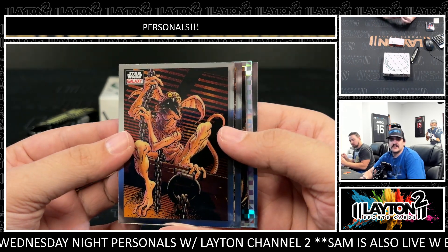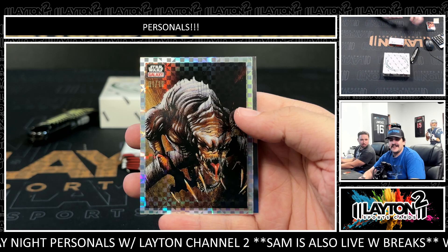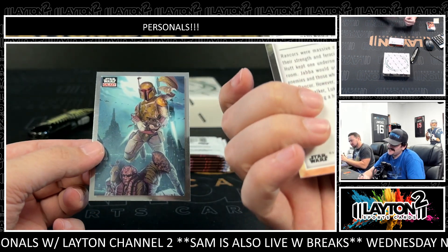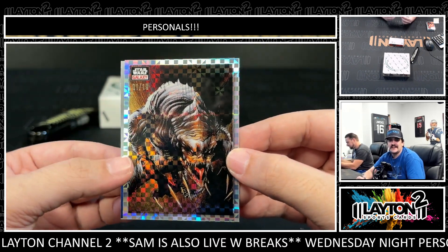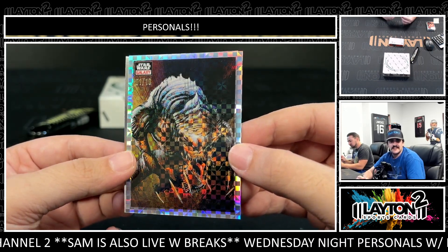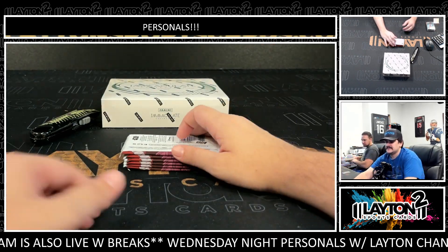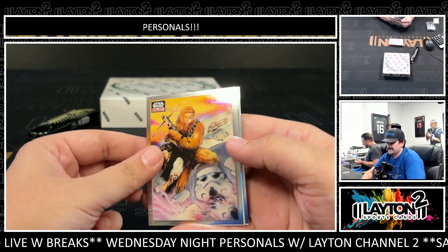X-fractor! It is the Rancor, one of ten on the X-fractor. Let's go! X-fractors are sick — one of ten on the Rancor, that is a sick-looking card. X-fractors look great. Now we can see a super — super would be sick!